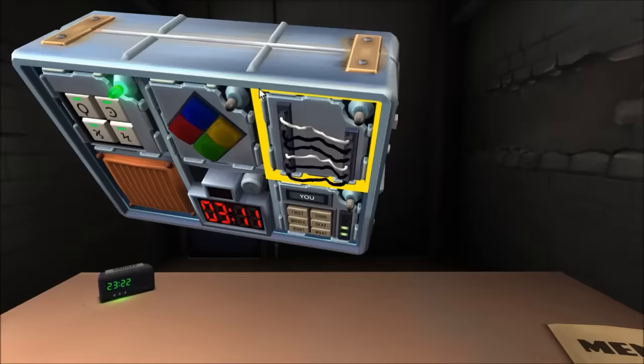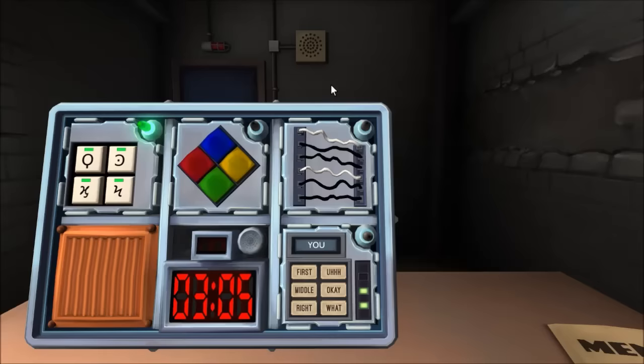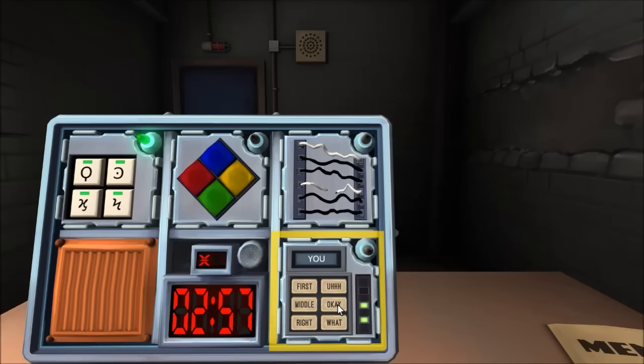Next word is 'you' Y-O-U. No red wires — cut the fourth wire. Middle right is okay — A, Y. That's first, middle — yes.